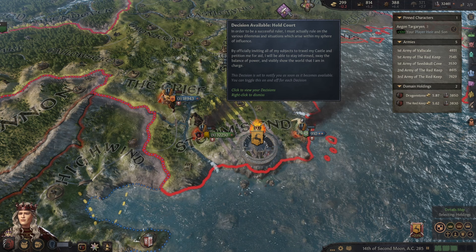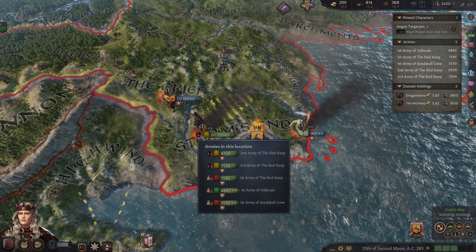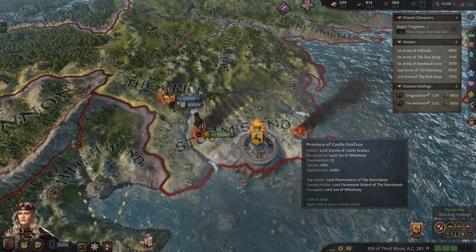I wonder if it's possible to one day make Lyanna my wife — we'll have to see if there's any special events for that. I guess we are losing supplies quite badly here. We're going to have to split up the armies once we besiege this in 30 days. Another siege has been claimed for us — we've won a siege. We've taken some prisoners. A new knight has arrived as well.